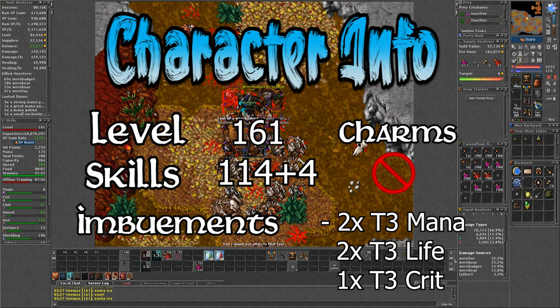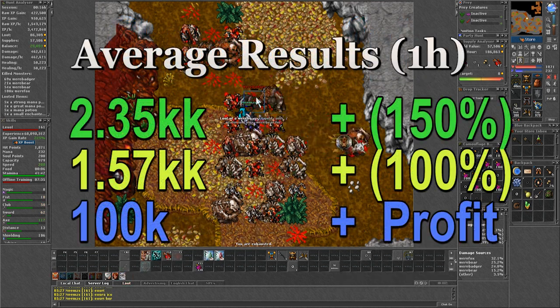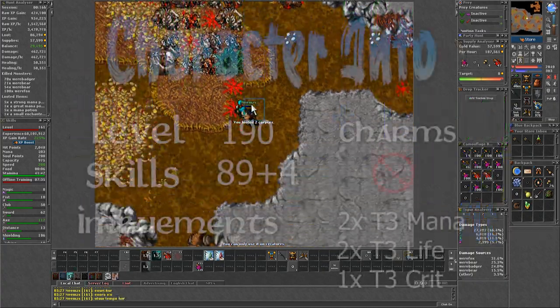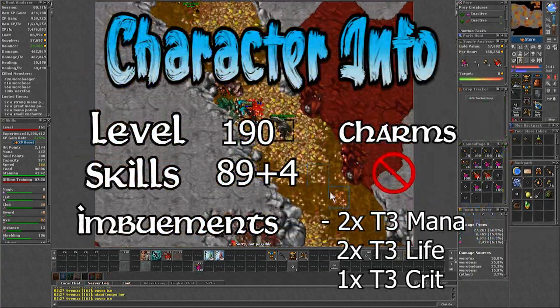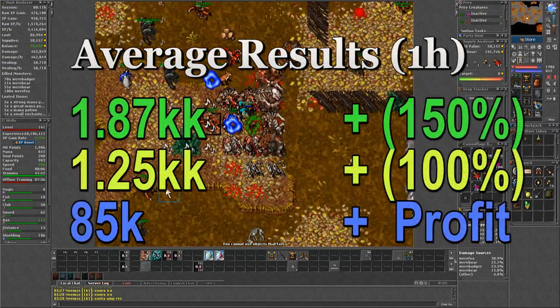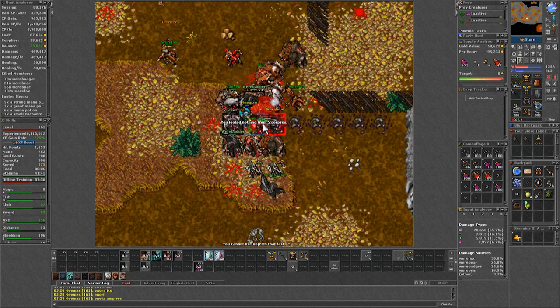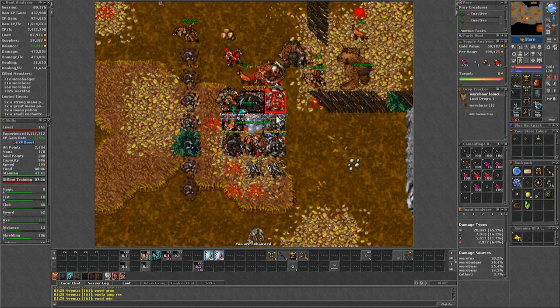Hunting like this, on a level 161 with skills 117, I was doing almost 1.6kk raw experience. And on my new server character, level 190, skills 93, I was doing 1.25kk raw experience. But at the time, I was doing the entire cave and also going in a clockwise direction — both of which I'm certain make it worse.